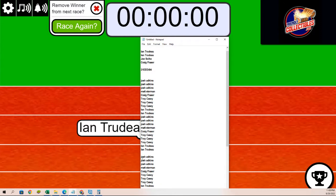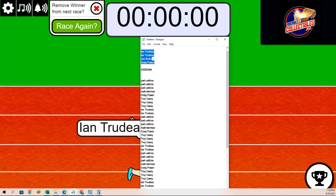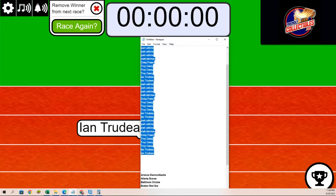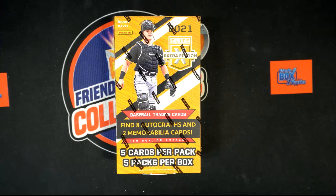So we're going to start out the big random right now. We're going to see who gets the Pirates, who gets the Red Sox, and who gets some of these other teams here. We're going to pull some young bucks out of this Elite Baseball — let's see what happens.